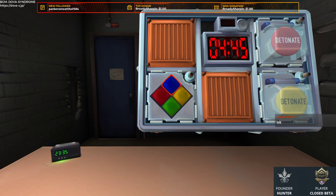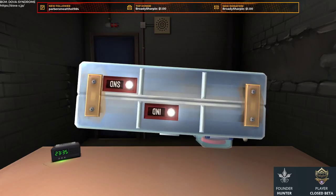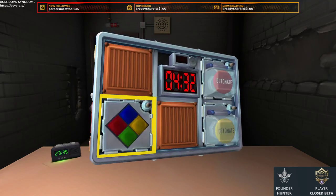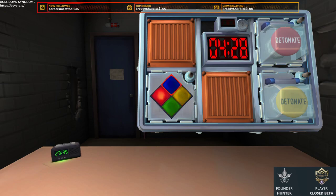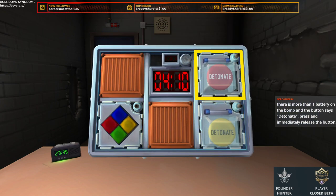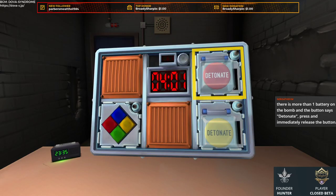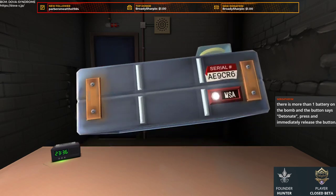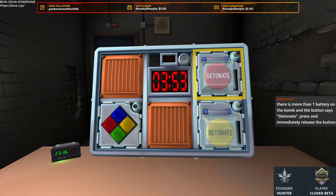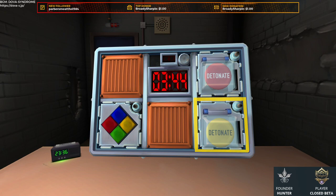Red is blinking. If there's more than one battery on the bomb and the button says detonate, immediately press and release. Wait — are you talking about which detonate? There's no battery. There are two detonates, so I'm not sure which one — is it the red detonate button or the yellow detonate button?